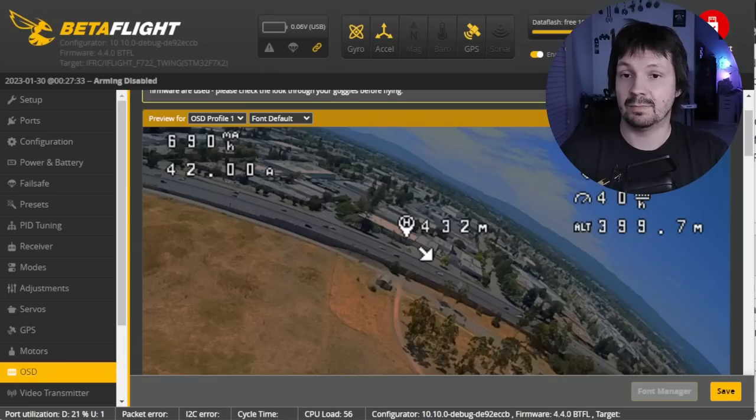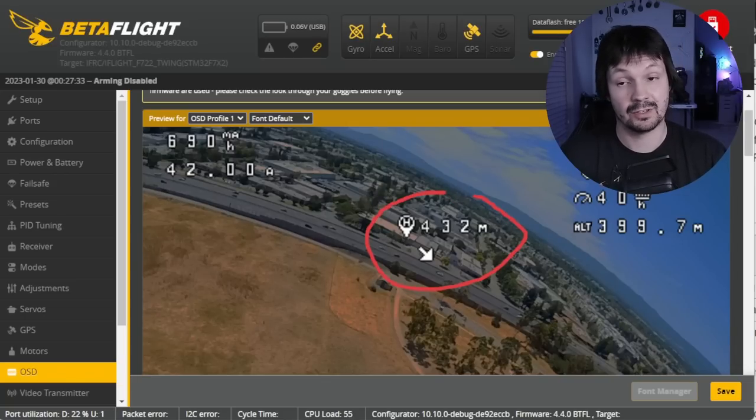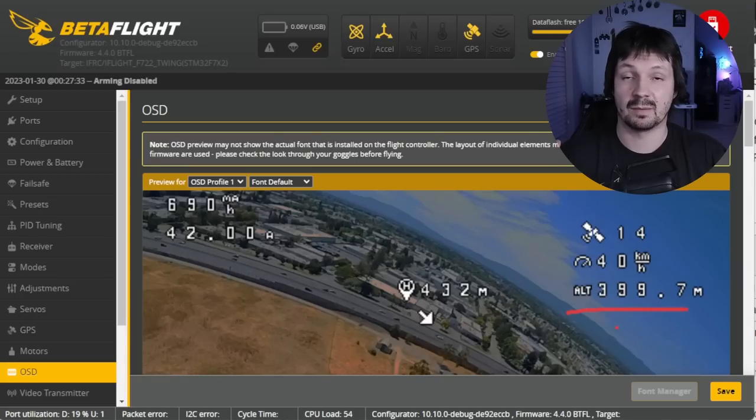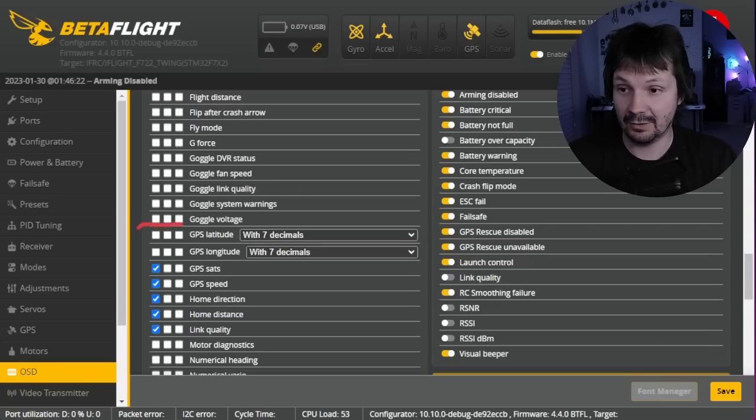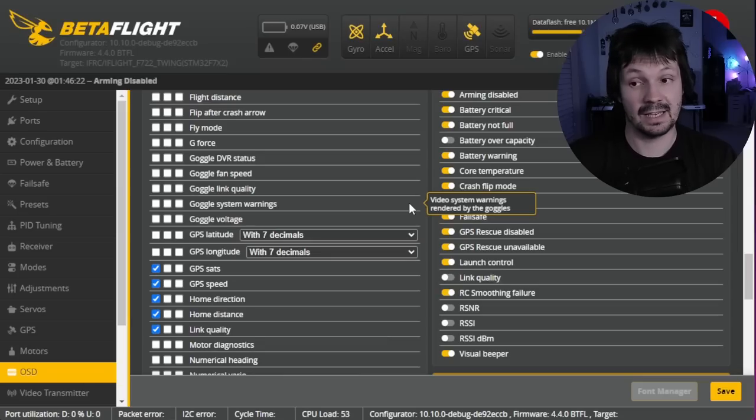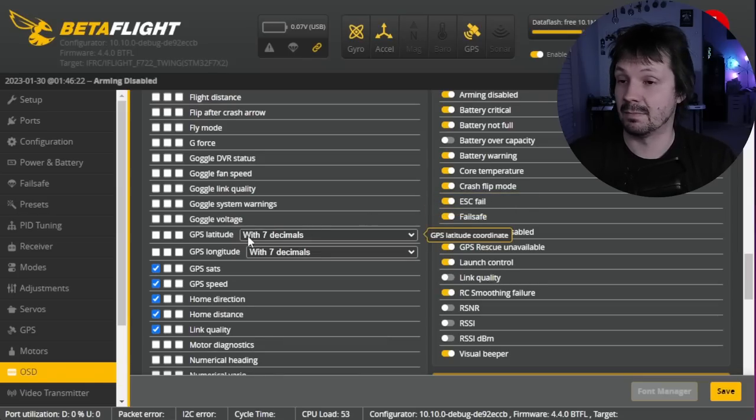While we're talking about OSD, it's very important to have your satellite count on OSD, plus distance to home and direction to home. Distance to home is the distance to where you armed your drone, not your actual home. Also include altitude above your arming position — before you arm, it shows GPS altitude above sea level, then goes to zero after arming and grows as you fly higher. These values are important to monitor for GPS health. It's also a nice idea to include GPS latitude and longitude on OSD, because if you lose your drone, your goggles DVR may help you find it.